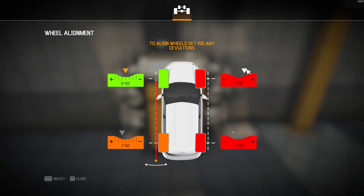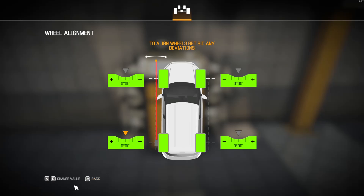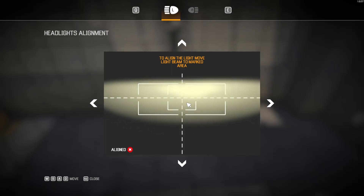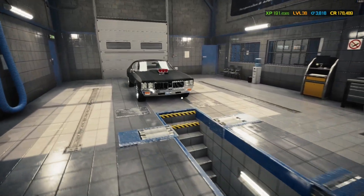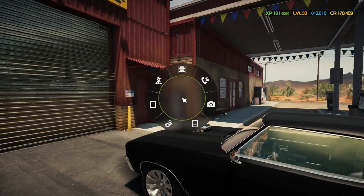Let's align her up — can't be driving down the drag strip with her not aligned. There you go. And I think this is our headlight adjustment too — I always forget to do this. All right, there we go. Guess we can move it back outside.